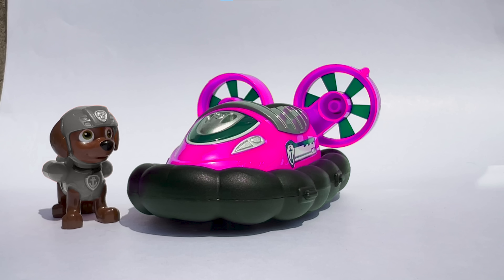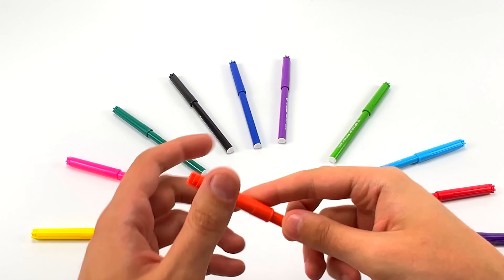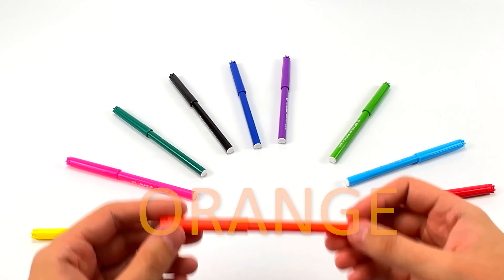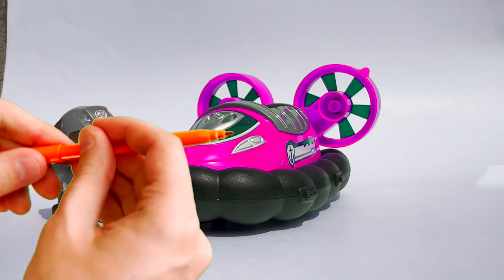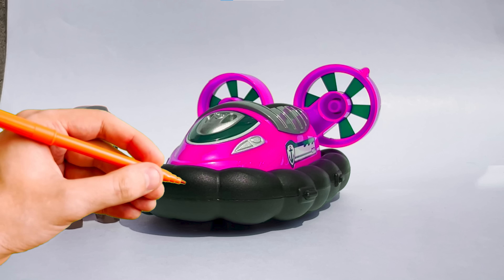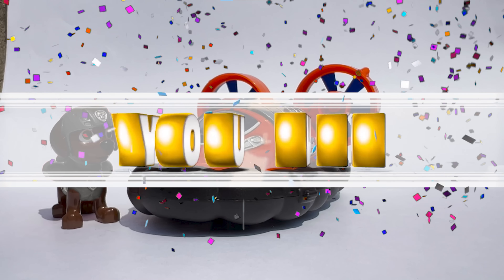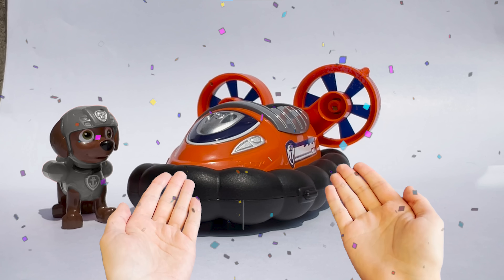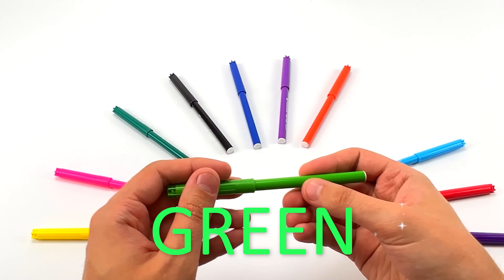And now let's guess the color for Marshall's costume! Let's go! I want to try the color blue! Looks like I made a mistake somewhere! Let's try the color red! Exactly! Marshall's costume color is red! Awesome! Let's guess the color for the other pups!